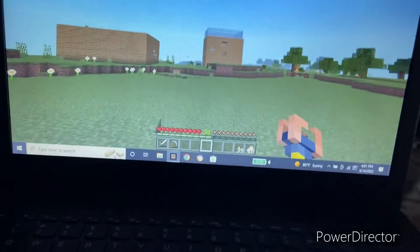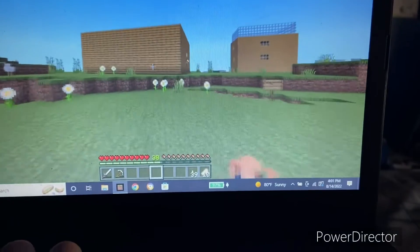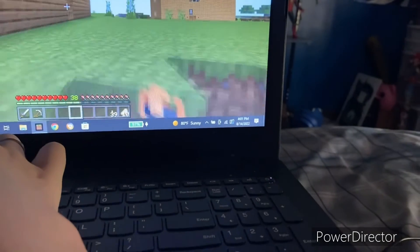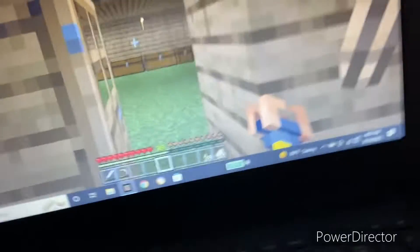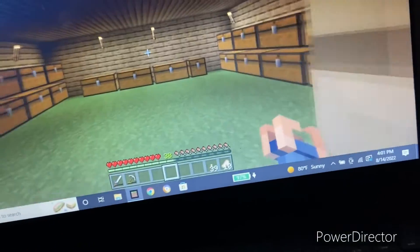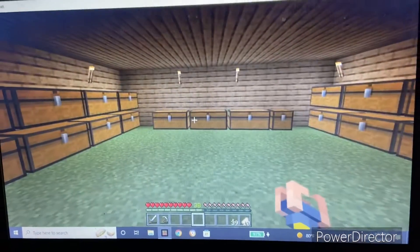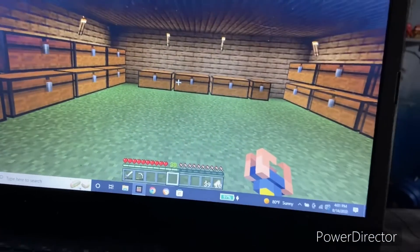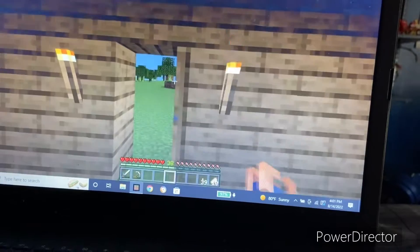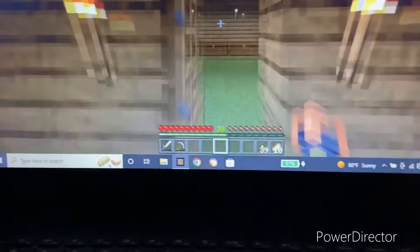We're going to look at everything that I've updated, starting with this. This is a storage house — as the name suggests, I store stuff in it. I built this like the day after I made that tour video. I also disabled the plastic texture pack. I made it the day after that tour video. I'm not going to do another creative tour because I haven't built anything new on it.